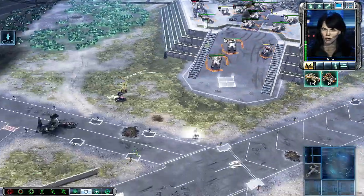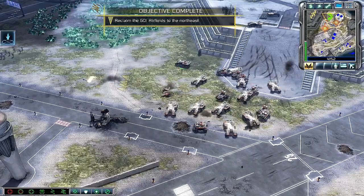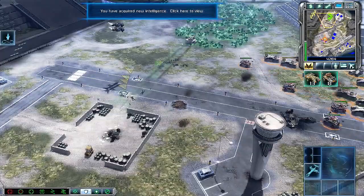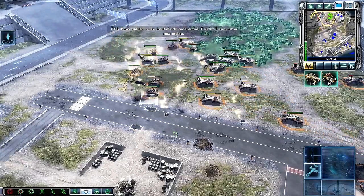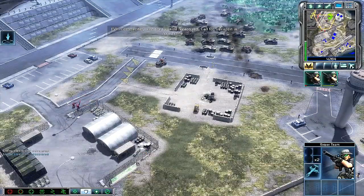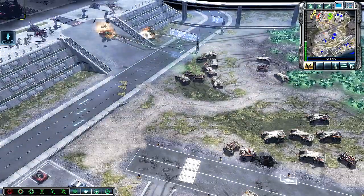Great job rescuing the airfields, Commander. Now you have access to Orcas. I recommend you use them to help pick out that Nod base. Thanks for finding us a place to land, Commander — we were almost out of fuel. Let's help the Commander take back our airfield. With the airfields recaptured, call for transport is now online. Call for transport is a unit ability on all infantry and most vehicles, allowing them to call for an AUX transport — useful for getting units past natural barriers and ground defenses.